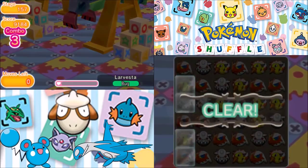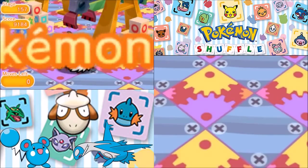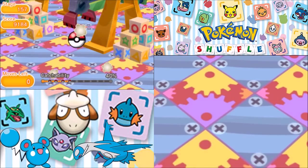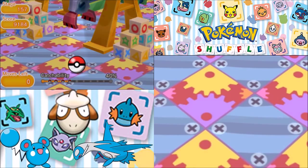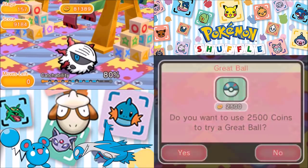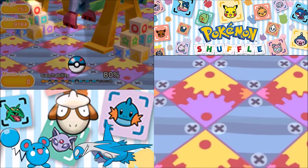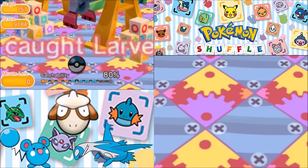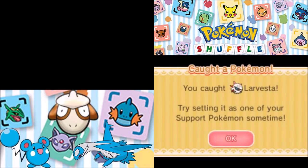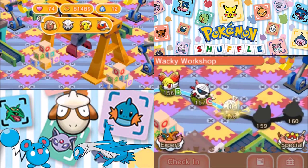My guess is there's going to be like a 5% catchability. 40% chance of catching this thing — the odds are okay-ish. Better than likely we're not going to catch it. 80%! You know what, I'll take my chances. Larvesta, stay in the great ball please. With that, we are going to catch Larvesta! C rank defeat — pretty pathetic, but what do you expect? I am not very good at this.